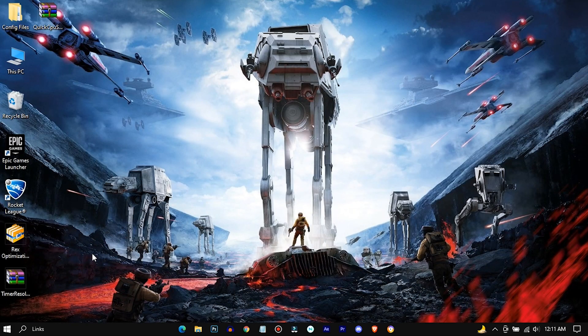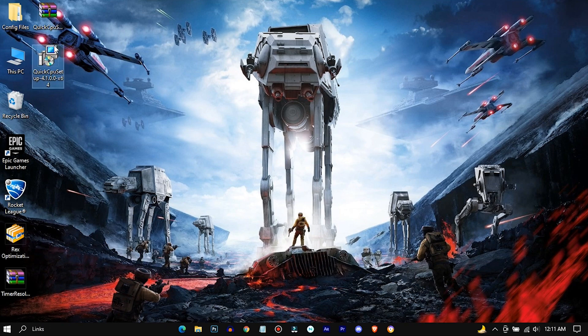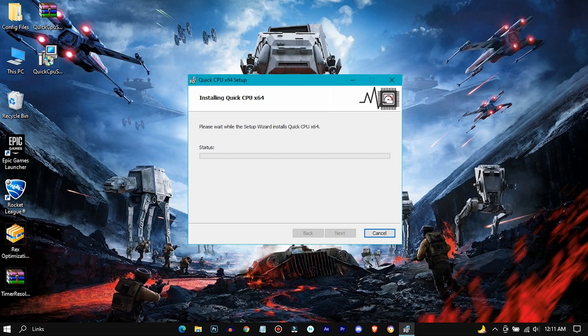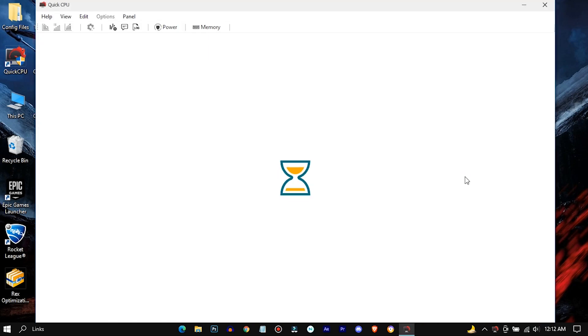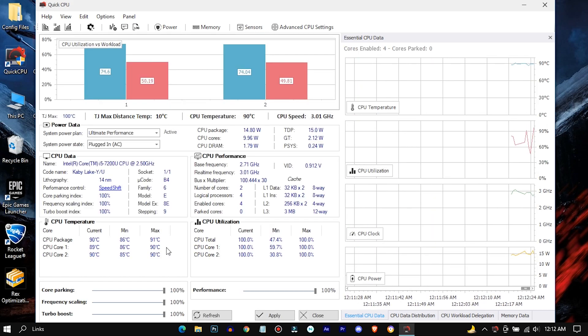Now extract Quick CPU and install it. Drag all the settings to 100%, and then hit Apply.